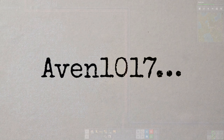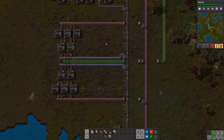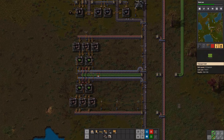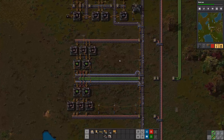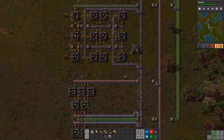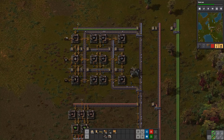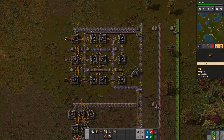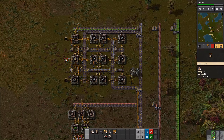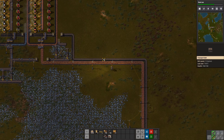Hello and welcome back to Vectorio. I'm Ivan, and in the last episode we set up the start of the bus. We have the green chips — not many, but we have some, so we can start building other stuff. We also set up a permanent thing that's going to be upgraded later — it makes the belts, the undergroundies, and the splitters.